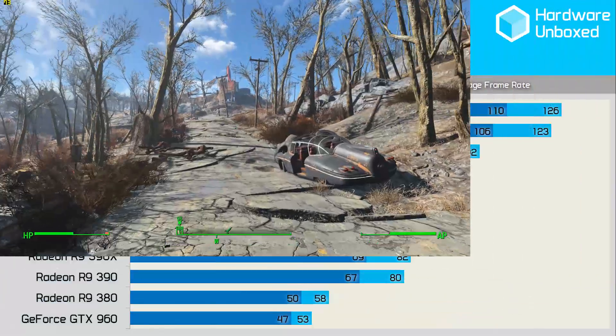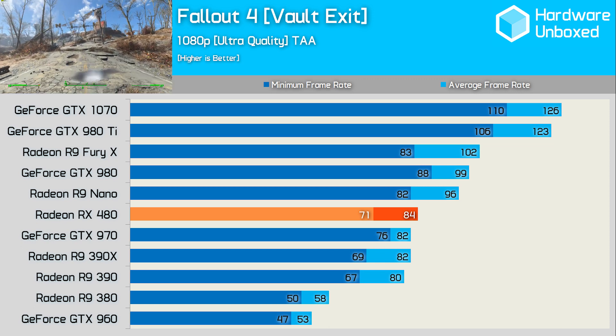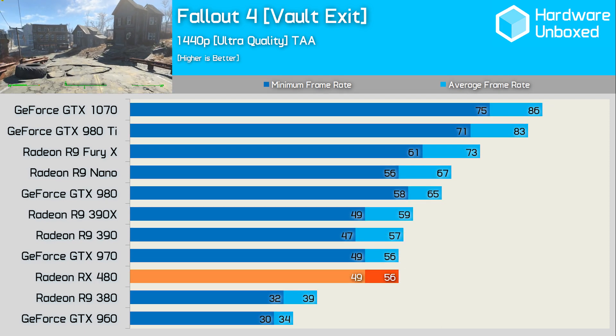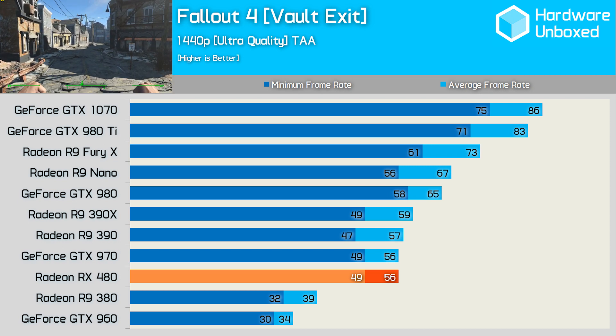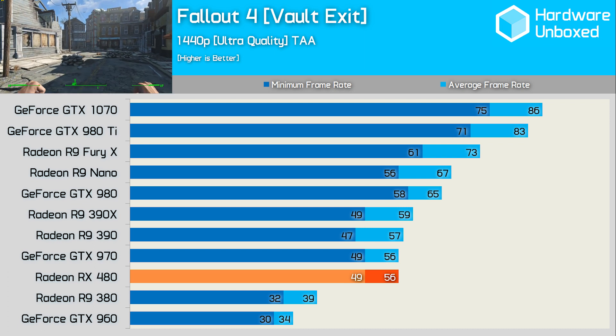The RX 480 has no trouble delivering highly playable, smooth performance in Fallout 4 using the maximum in-game quality settings, as the frame rate never dropped below 71fps. At 1440p, the RX 480 matched the GTX 970 with an average of 56fps, making it 2% slower than the R9 390, 65% faster than the GTX 960 and 44% faster than the R9 380.